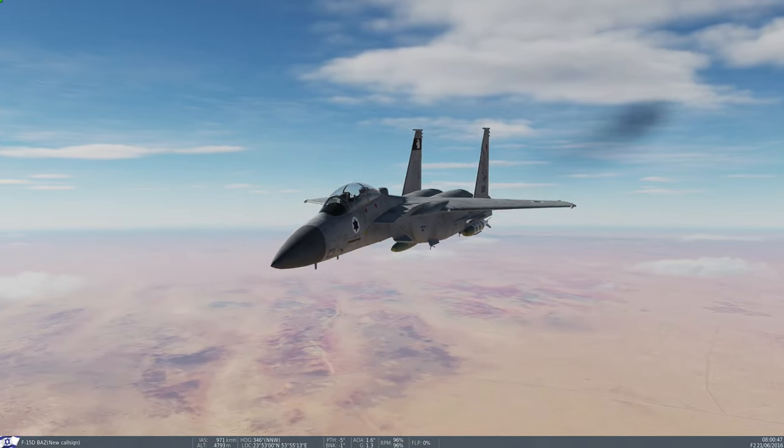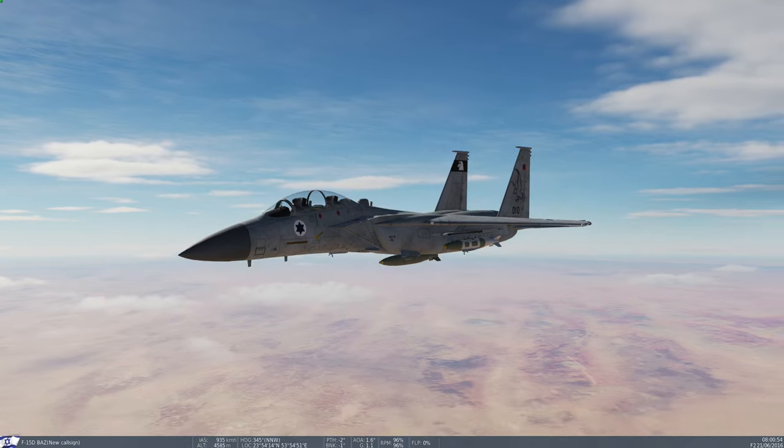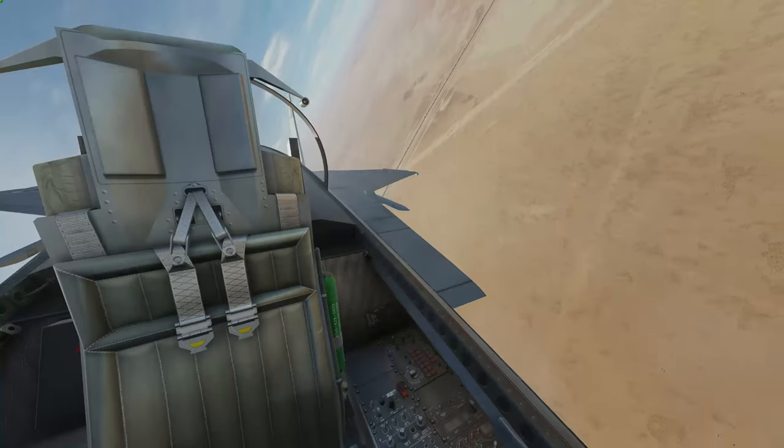I'm still new to the F-15, so in general I'm still learning a lot. To install the mod, go to C:/Users/[your username]/Saved Games/DCS and then Mods/Aircraft, and leave it there. If you place it on the main installed DCS file, it won't work. Just place it, like all mods, under that path. It doesn't work properly the way it should.